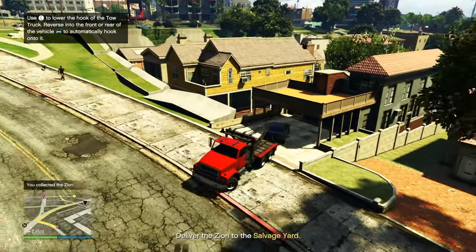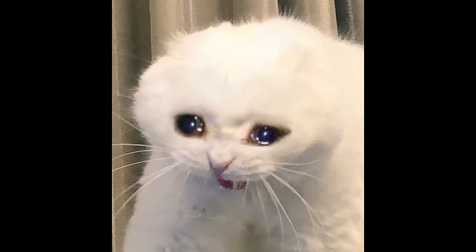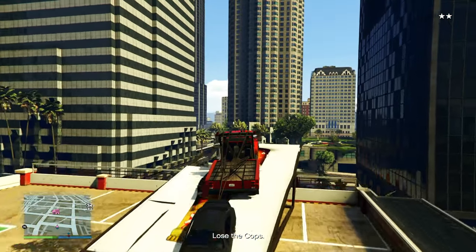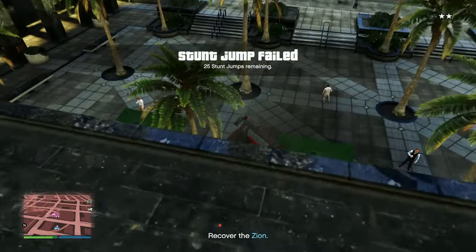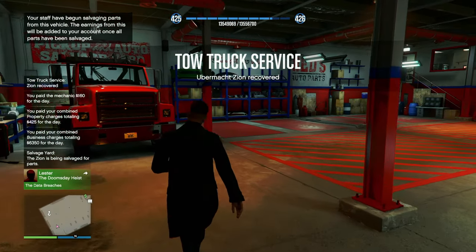A couple of tips while towing the vehicle back: try your best not to damage it, because any damage done to the vehicle is going to be taken from your payment. Also, while these missions are pretty easy, you might have some people trying to take you out - specifically the cops, who are really annoying in these missions. They literally rammed the vehicle I was towing and made it flip over. It's not easy to lose them, especially when you're towing a vehicle in a tow truck.